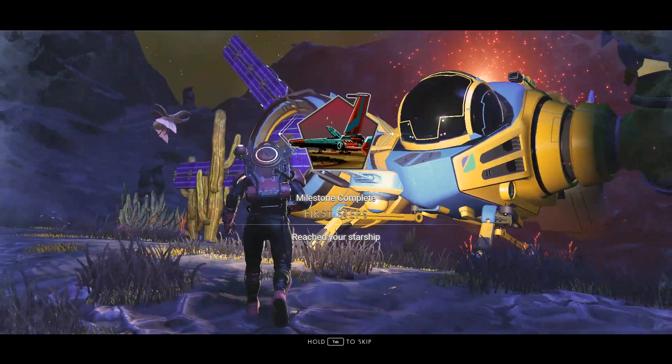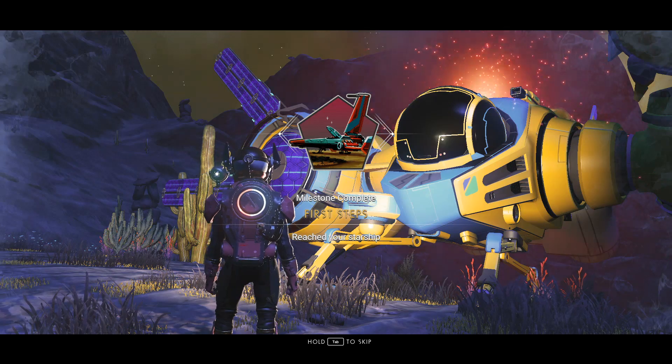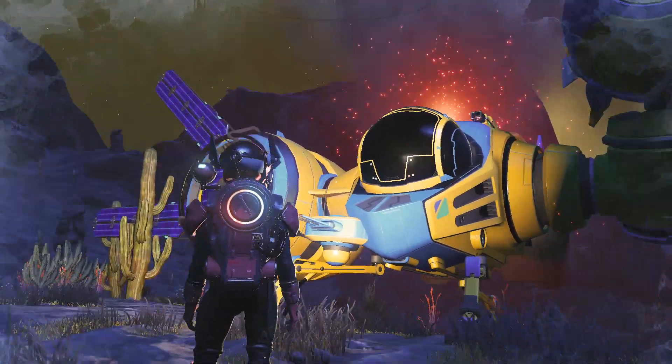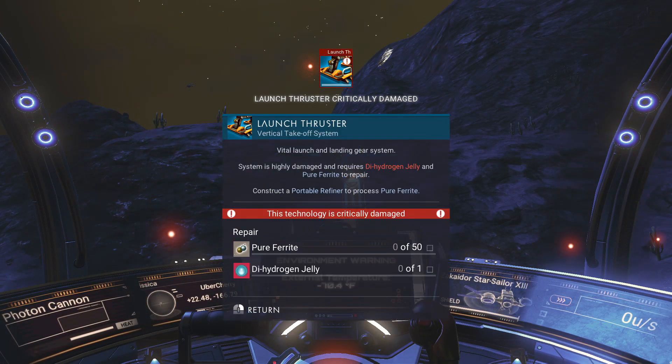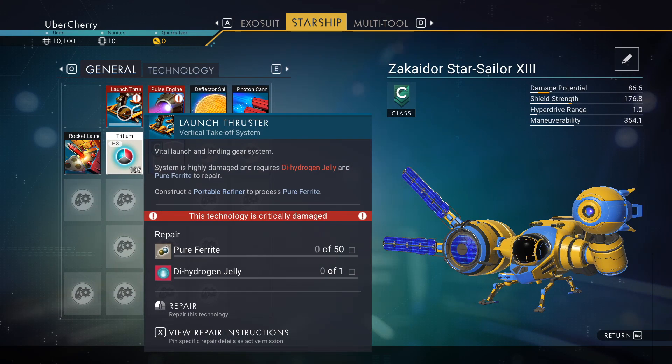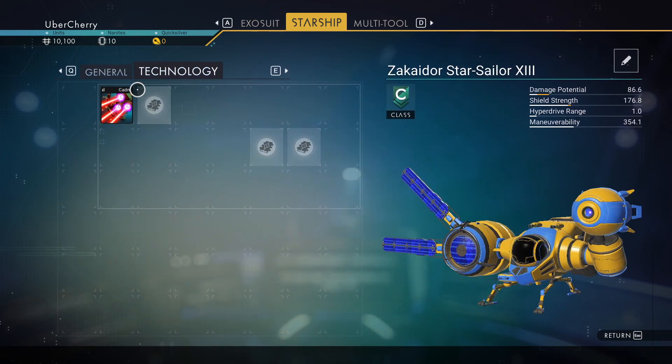Directive: First Steps complete. Activating starship diagnostics. Launch thruster critically damaged. Pulse engine critically damaged. Portable Refiner required for repairs.